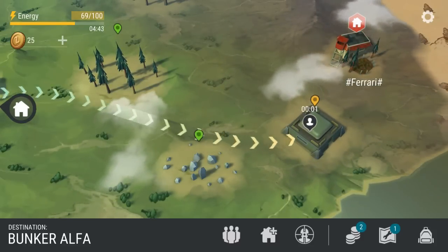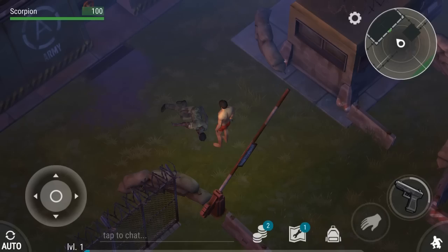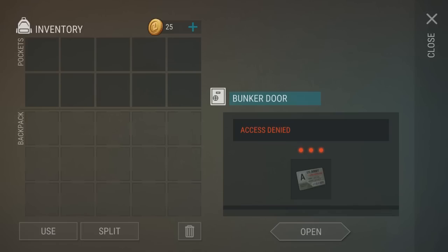Sometime after update 1.6, Last Day on Earth removed the Bunker Alpha access card from the dead body in front of the Bunker. At first this might seem unfair, and while it is unfair compared to the rest of us that didn't have to work for the Bunker Alpha card at all, in a couple months this will be the new norm. And in my opinion, it makes a lot of sense.